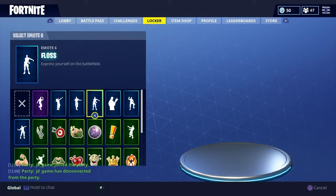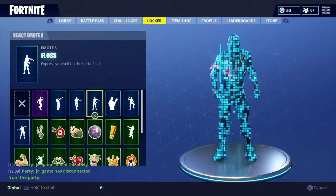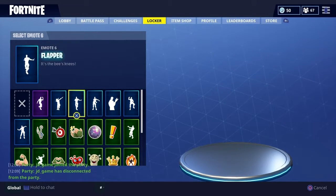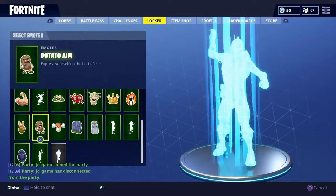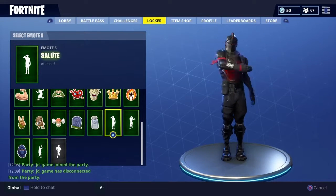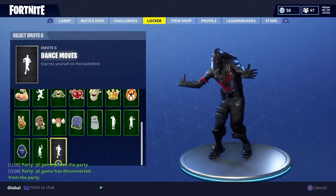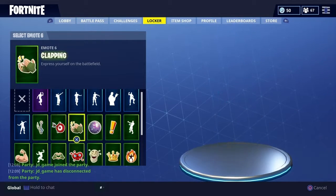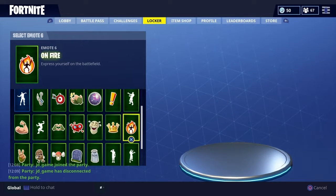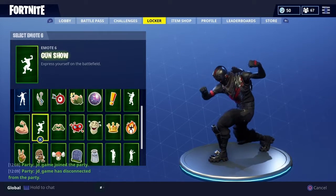Here are all my dances: Electro Shuffle, Dab, Flapper, Floss, Pure Salt, Worm, and all these are just like emoticons — Salute, Swirl Clap, the first thing you get, Wave, and here are all the emoticons.